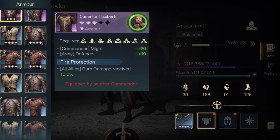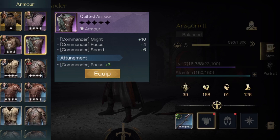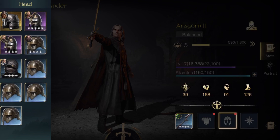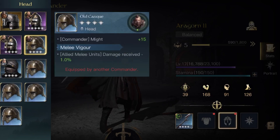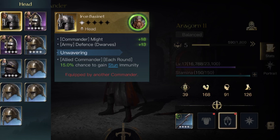If you don't have that, just anything else that does might — something like a scout's mail gives both might and speed, which is pretty decent, or even a quilted armor piece. Whatever gives you the most might, put that on him. For helmets, something like the old casque works amazingly because it gives the commander another 30 might. If you have something like an iron bassinet and you are using guardians or dwarves, this also works really well as it gives might and improves the defense of your dwarf units.